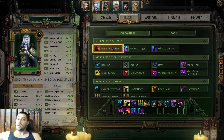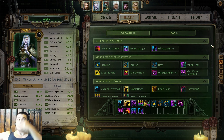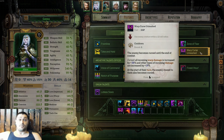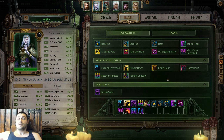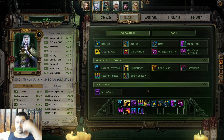Cassia is the main buffer in the game with Reveal the Light and Glimpse of Fate. She's also one of the best single target bursters with Emulate the Soul. She's one of the best debuffers with Warp Cursed Unleashed and Waking Nightmare, and she's got a bunch of utility skills that deal damage like Point of Curiosity and Natural Purpose, or she can dominate enemies. On top of it all, she's got the best AoE spell in the game — Lidless Stare.